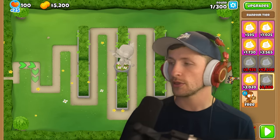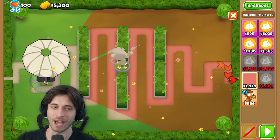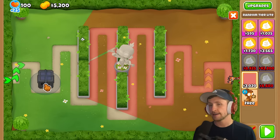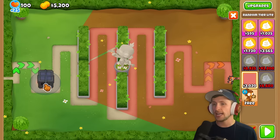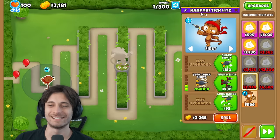Saber decides they have to start with the low ones. The rules are confirmed: you cannot upgrade anything after you put it down, but you can sell them if you want to get a better choice. They count down and go - the narrator immediately gets a base Dartling Gunner and sells it right away.